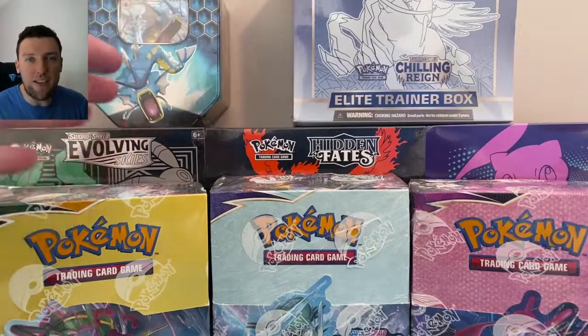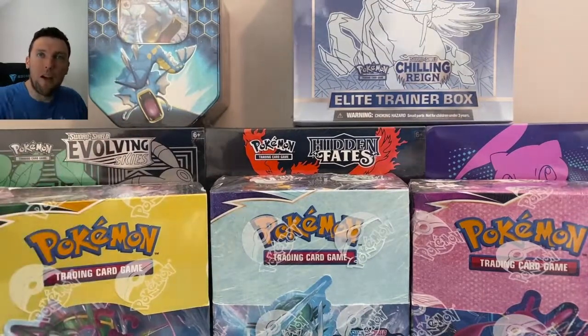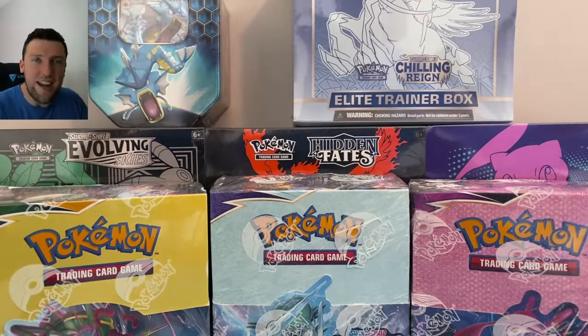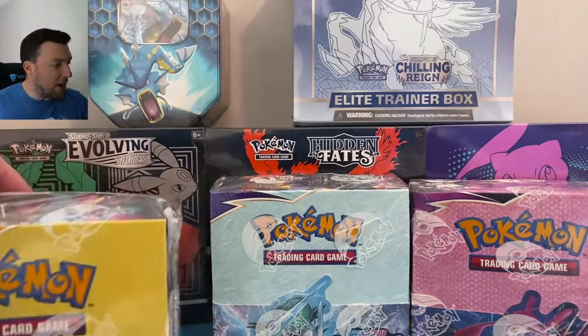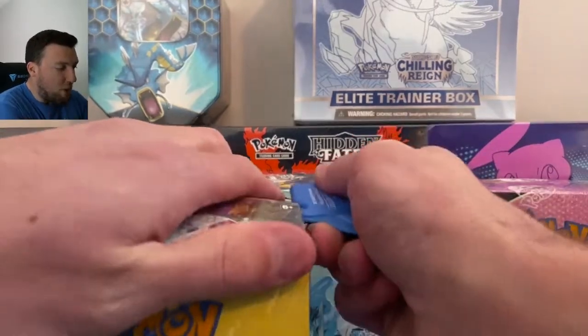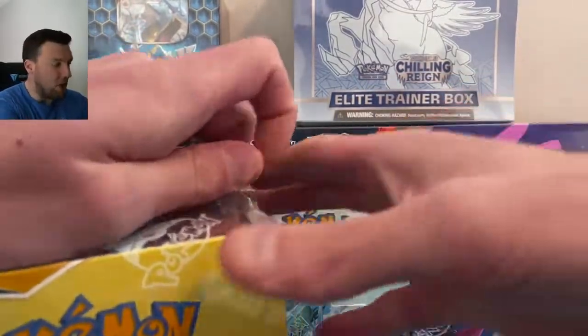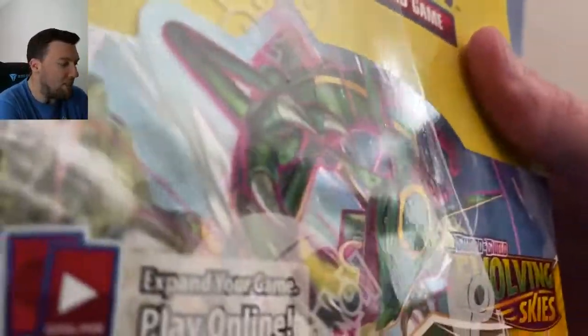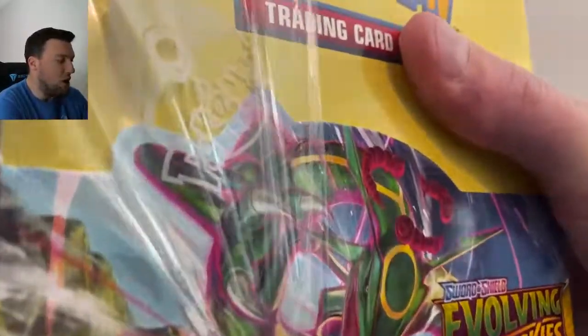We haven't pulled that many things out of Evolving Skies that we still need. We are preparing for Brilliant Stars and trying to complete all of these sets. In Wednesday's video I said you're going to want to watch Saturday's video — that was not a joke. We opened up ETBs from all three of these sets, so it's only natural we take a step up and go right into booster boxes.